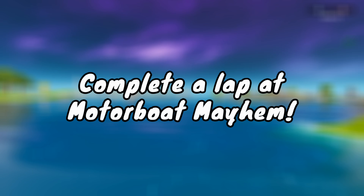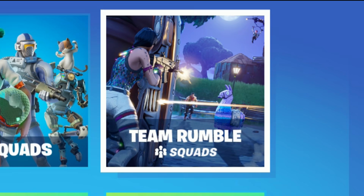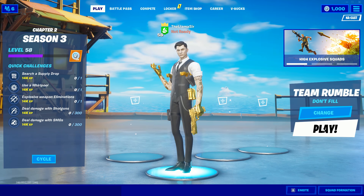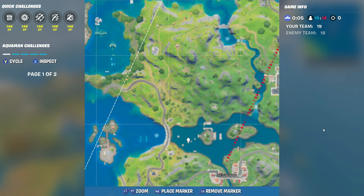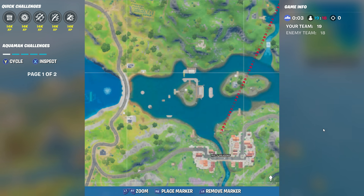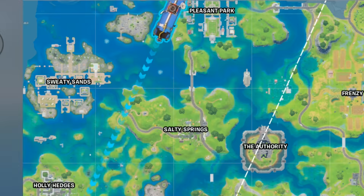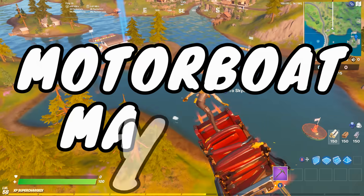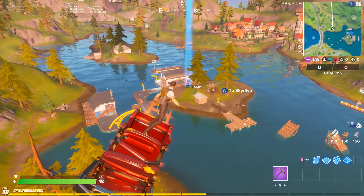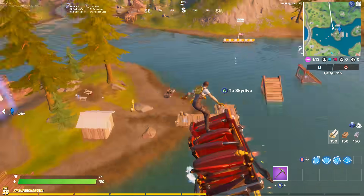First up, we have the challenge to complete a lap at Motorboat Mayhem. You're going to want to hop into Team Rumble — it makes it super easy. The location you want to go to is right to the north of Misty Meadows. This area is specifically the Motorboat Mayhem area, so we just need to find a motorboat and start the track in order to get it done.